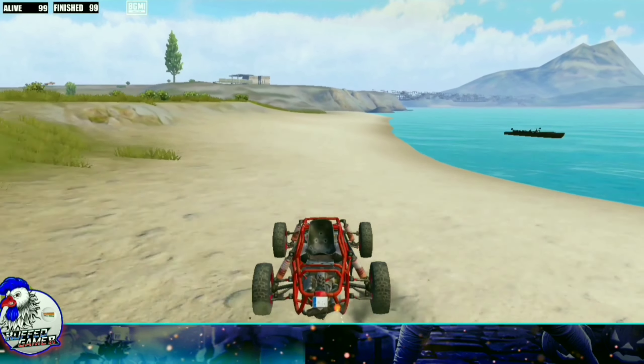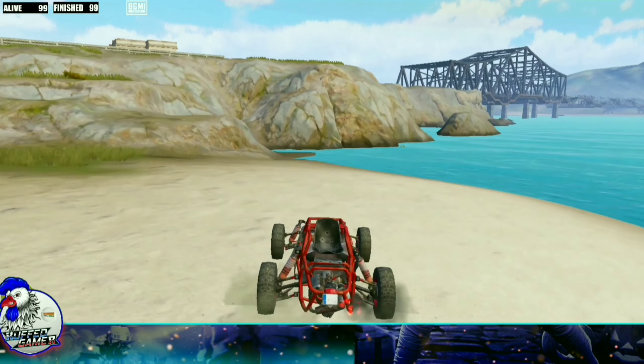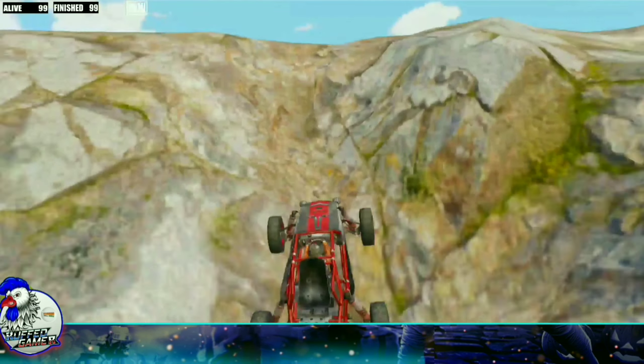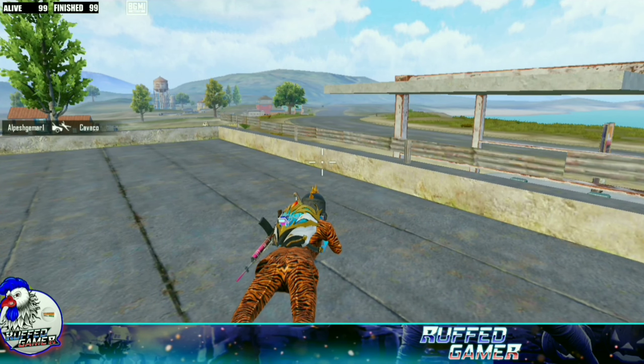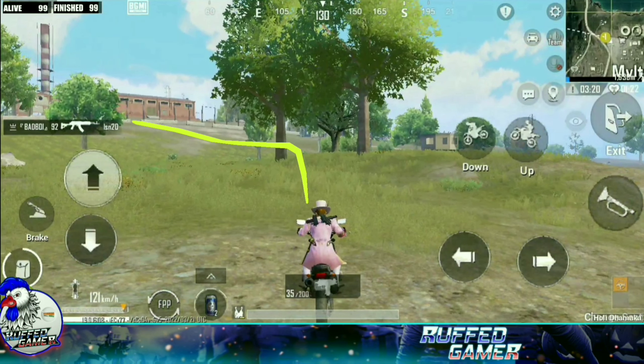You have to drive your buggy from the side of the water toward the petrol pump located near Milta City near the bridge. Look at the animated line I made here — drive your buggy through that line, and as your buggy makes a jump and reaches above the petrol pump, you have to exit. Hold the left turn button when your buggy is in the air and you will climb on the petrol pump.